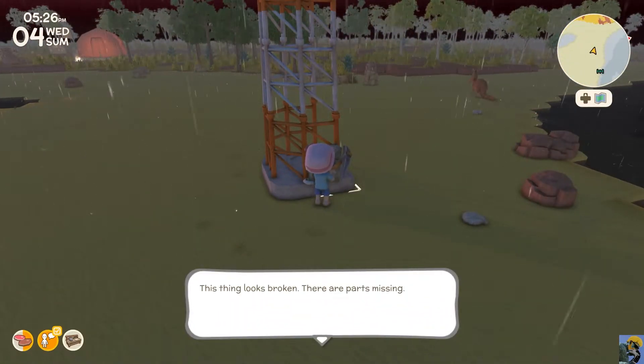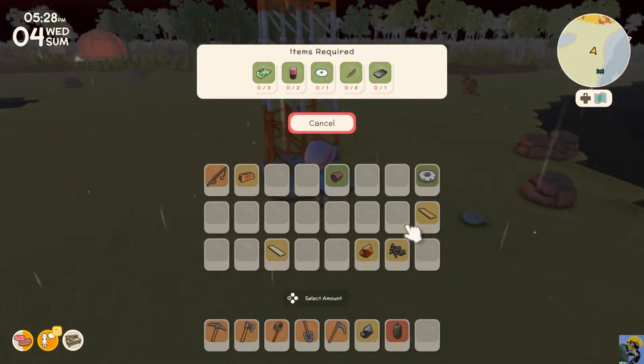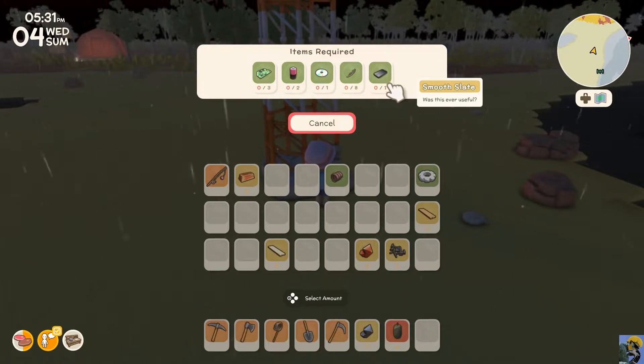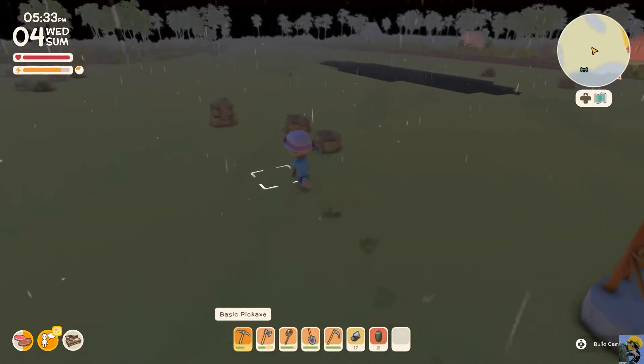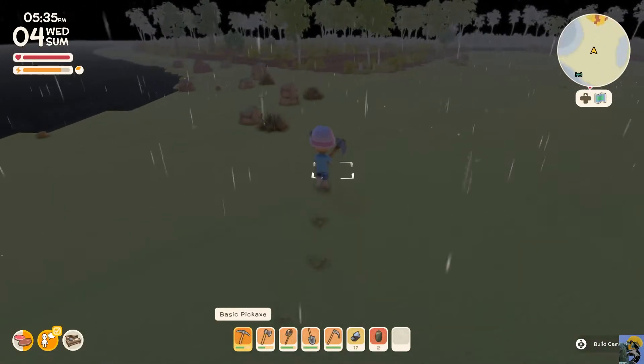This thing looks broken, there are parts missing. Should I place something inside? So it needs two batteries, some circuit boards, a disc, a wire, and smooth slate. None of what I brought, but I do have one cylinder.